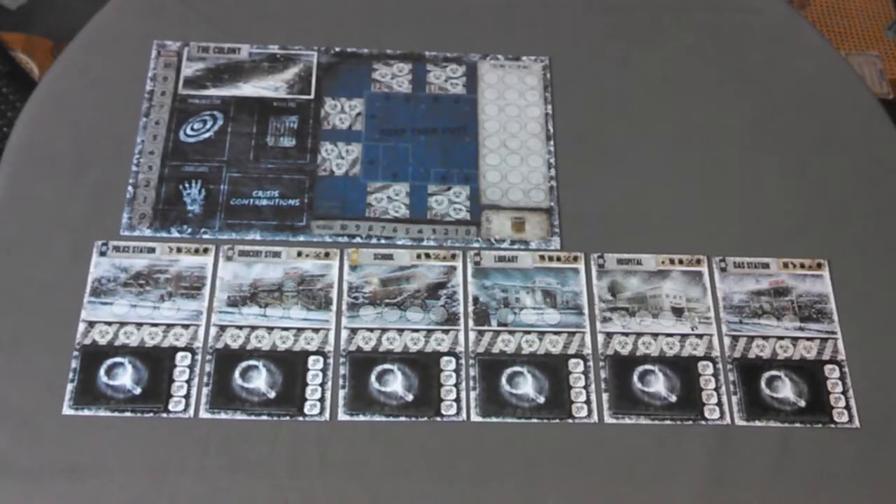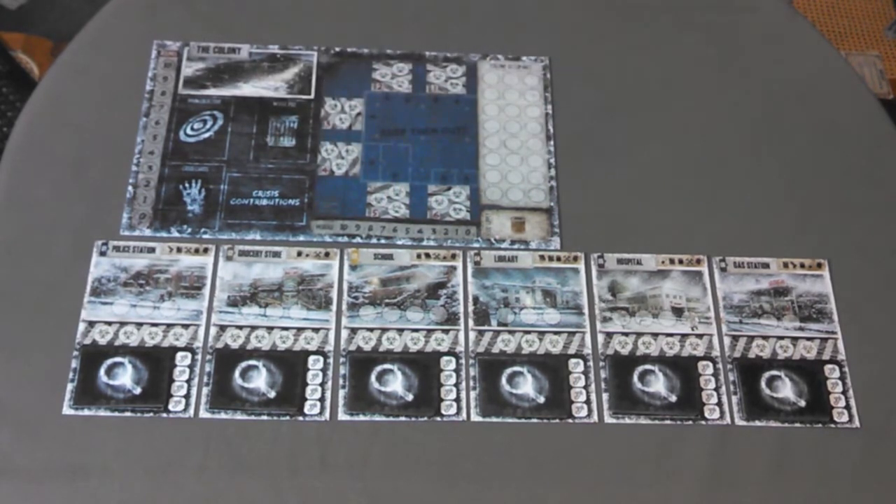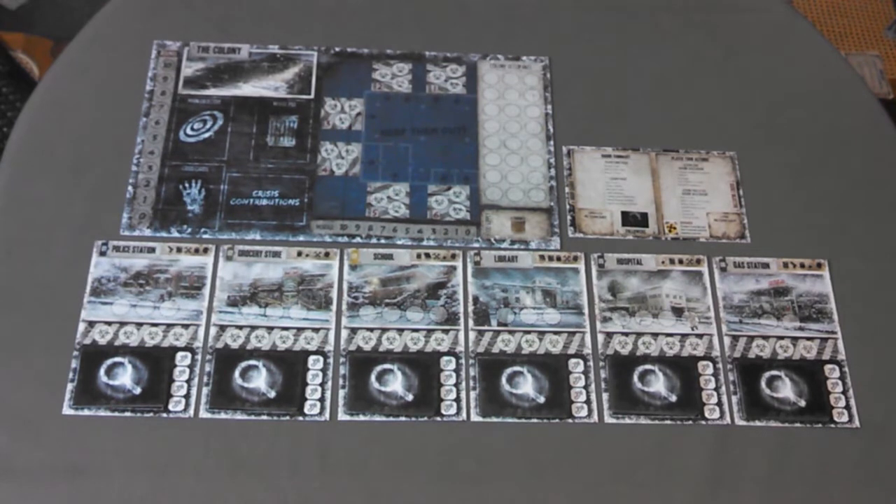Setup. First place the colony board in the center of the table. Then place the six location boards next to the colony board. Next, give each player a player reference sheet. Decide which main objective you will be playing or pick one at random. Then place the main objective card in its space on the colony board and follow the setup instructions printed on the card.